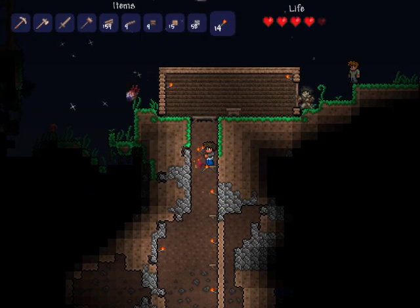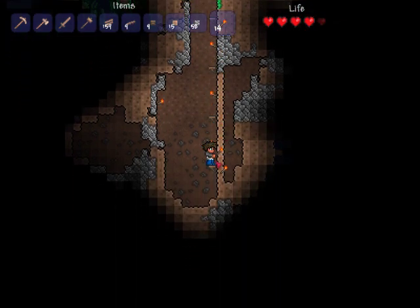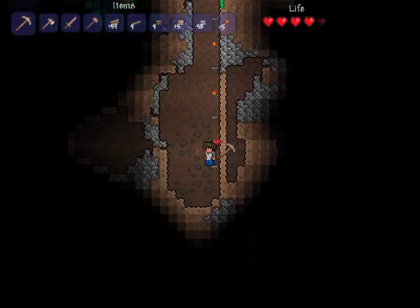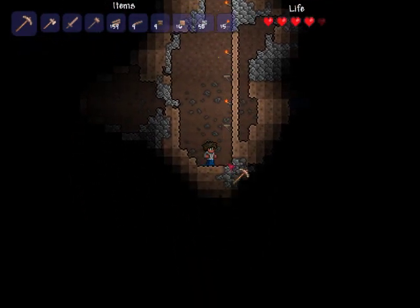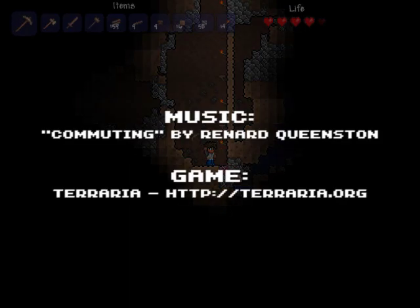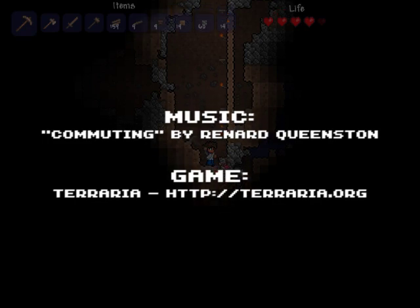To get torches back, you just right-click on them — easy enough. Now I'm going to keep on going.